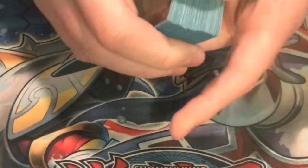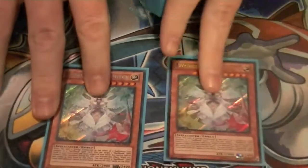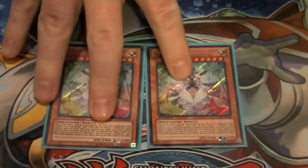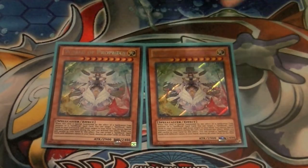Everyone should know what Spellbooks do, but here's my version. Two copies of World of Prophecy — special summon this guy, add two spellbooks from your graveyard back to your hand, reveal four, and nuke the field.